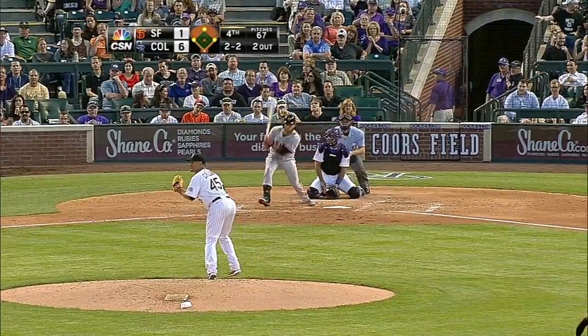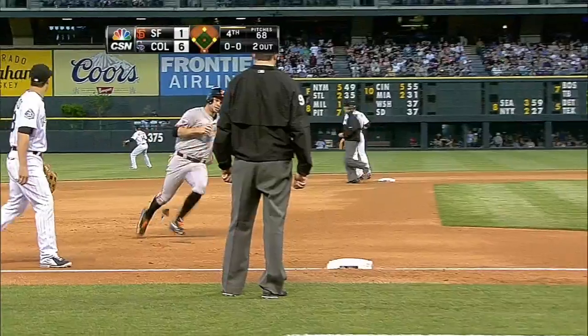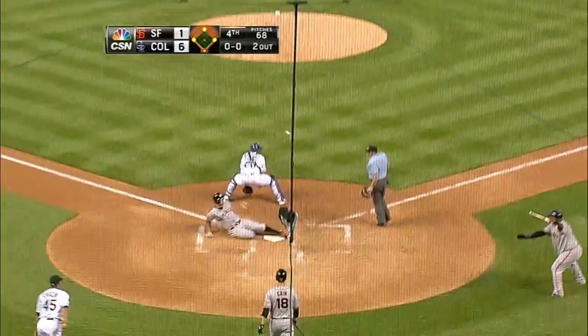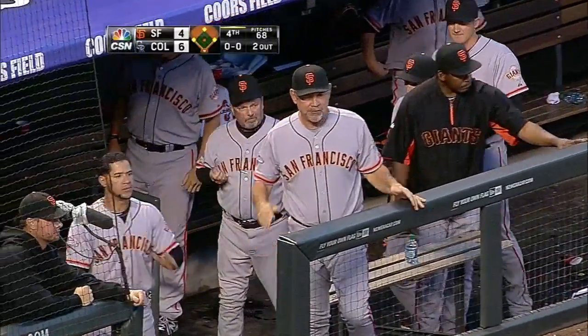Crawford lines one up the middle, base hit, and that will score two, maybe more. Pablo in. Pence scores. Belt coming to third. They're going to wave him around and the relay throw is late. Belt scores. It's a bases-clearing double for Brandon Crawford. They're back in the game.